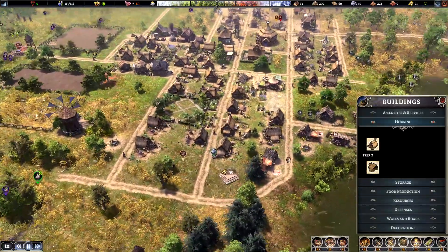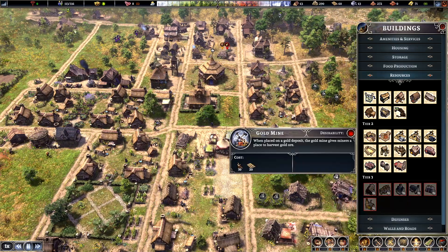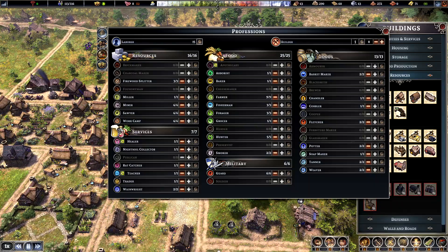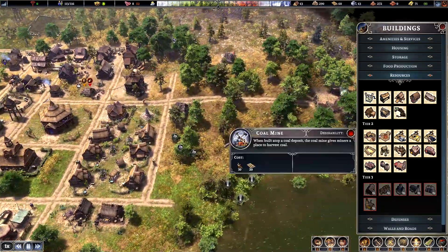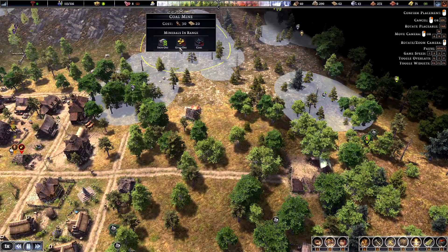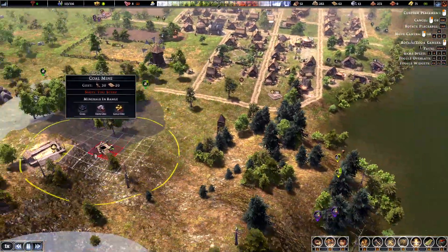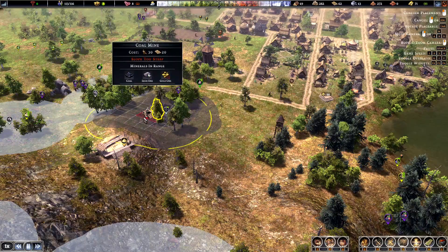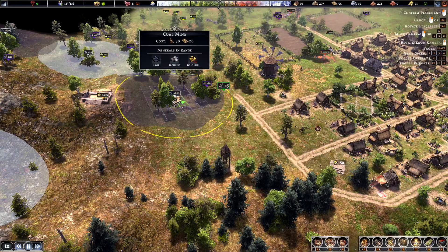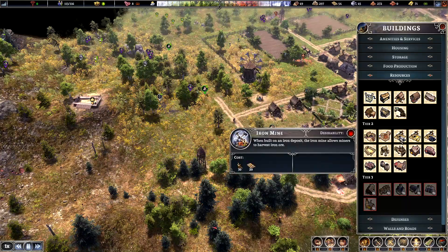One thing we definitely need to start doing is producing some raw resources. We need a gold mine, an iron mine, and whatnot. Right now we have 15 people which is a decent amount, so we can start playing with it. This is iron and this is coal, so I'm actually going to start exploiting this coal. Looks like we have 684.